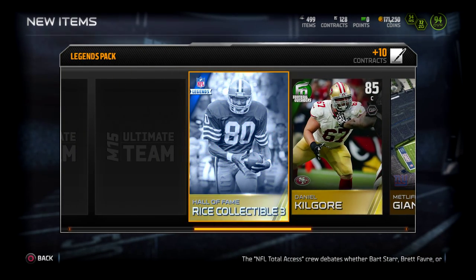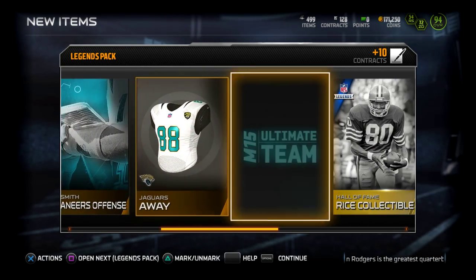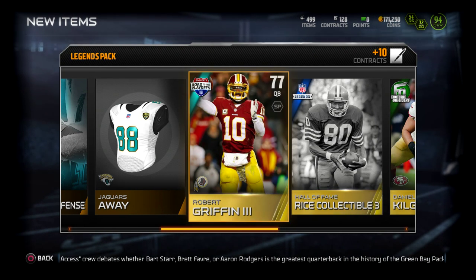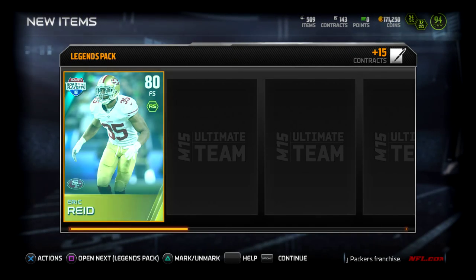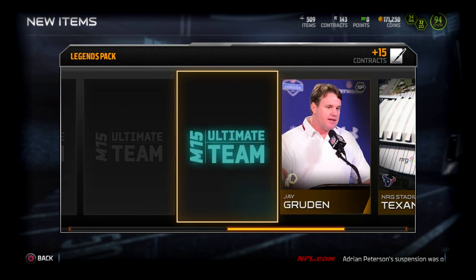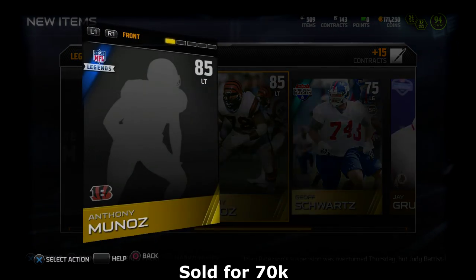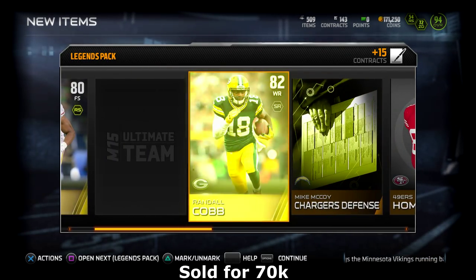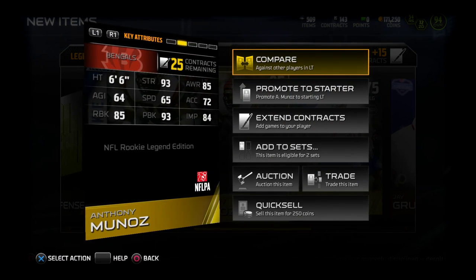Is this our last pack? No. Daniel Kilko — I don't want the center position on set, so I'm not gonna do that. And we get another RG3 — two RG3s in one pack opening! Now we just need the other two RG3s. Free safety — Eric Reid, that's what we need. We need a cornerback in DRC. Jay Gruden, GR12, Anthony Munez. This guy is probably the best left tackle in the game.